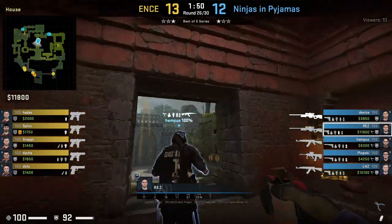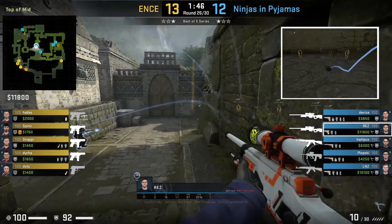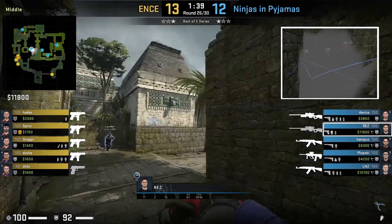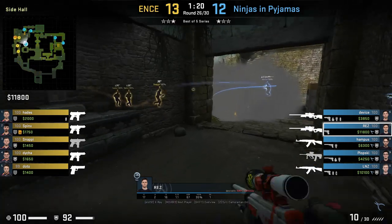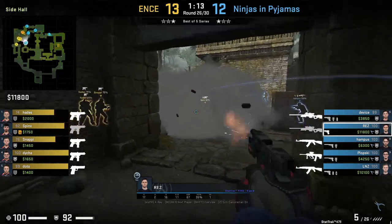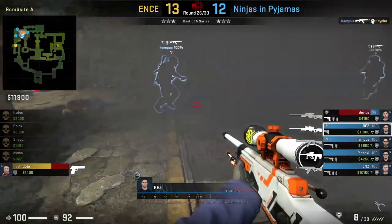Here Rez smokes deep elbow instead of mollying. He stands left of the door, aims between the vine and tree, then left-click-throws. Hampus mollies close, house gets smoked, and Rez nades mid and comes out towards donut where he posts up on window. He falls back towards donut to hold a more passive angle as Ents come out A with their three-smoke wall. Rez spams the smoke with his P250 as he backs up to donut playing retake, pulls out his OP, kills Snappy coming through the smoke, and also watches the mid lurk. His teammates clean up the rest.